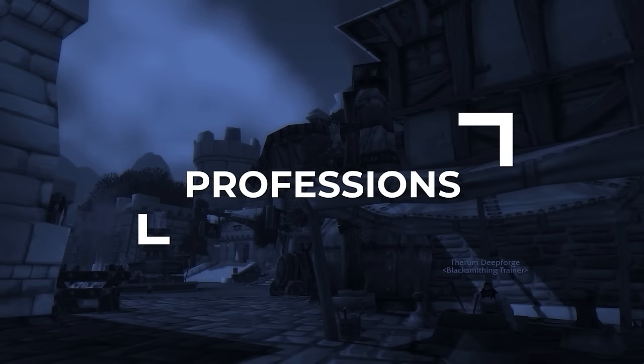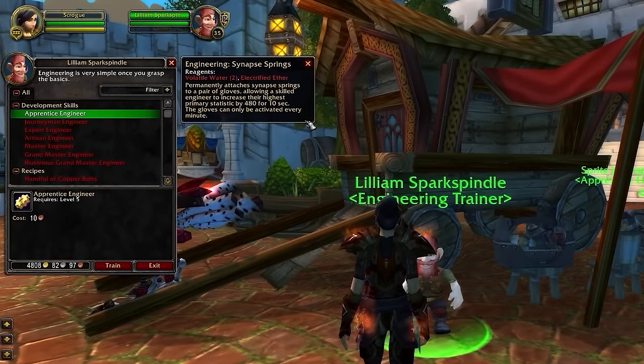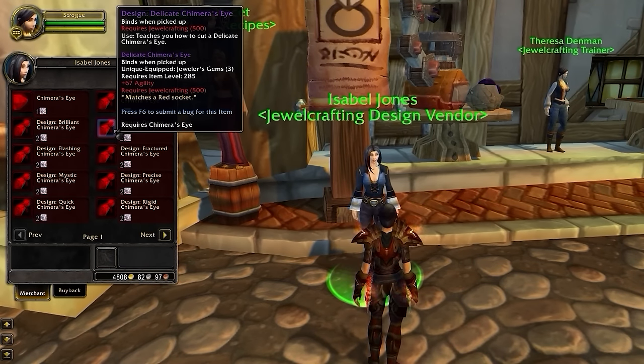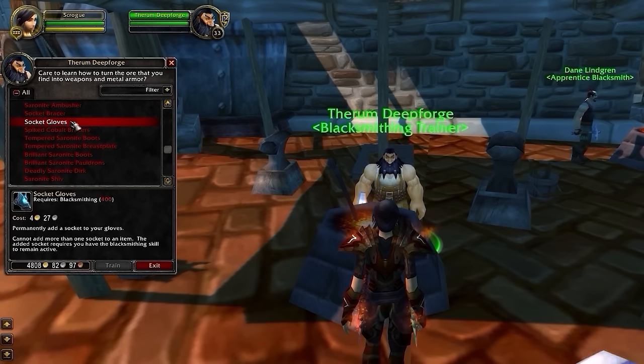Professions will matter once more in Cataclysm, and there are a few obvious choices. Your best profession is Tailoring, which offers the Swordguard Embroidery cloak enchant, granting a thousand attack power as a proc, which can be stacked with other damage modifiers for some crazy insane burst. Your second profession is a matter of preference. You could go Engineering for its exclusive glove enchant, but keep in mind its effect shares a cooldown with your on-use trinket. For consistency, we would recommend Jewelcrafting, which simply offers more raw stats in the form of epic gems to maximize agility. In the later stages of the expansion, Blacksmithing might gain more value since in Season 11 everyone's going to have access to epic gems anyway, and having two additional sockets will provide even more stat boosts.